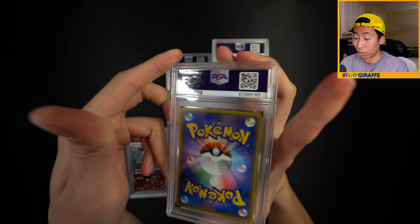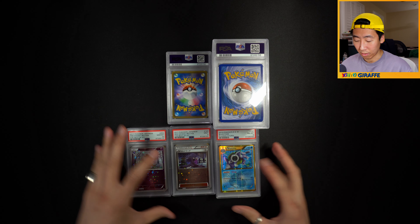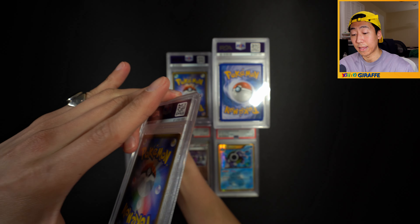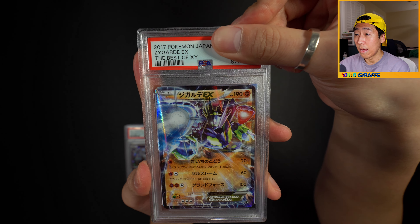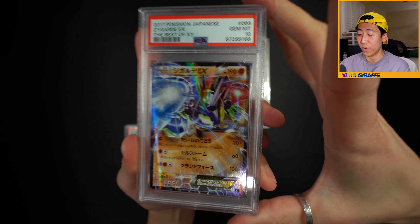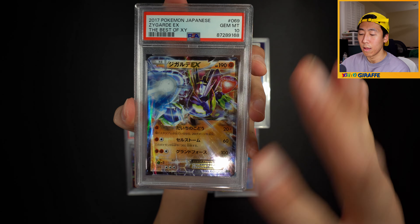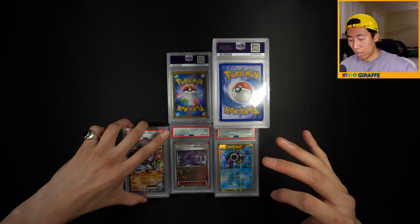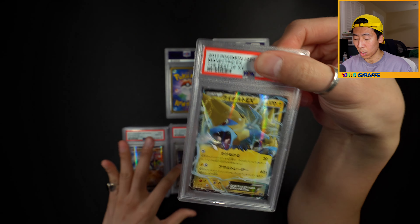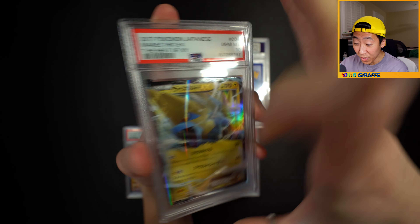The Hexmaniac - unfortunately this isn't the full art version. I had this for a while sitting in a cardboard box with no sleeve, so I wouldn't be surprised if it's an 8. But we get a 9 - that is perfect. To get a 9 after sitting like that for at least 2 years is great. And we have a Zygarde EX from Best of XY - can we get a 10? We get a 10! I opened this on my birthday stream. And the Manectric EX - held for a while too - and also a 10!